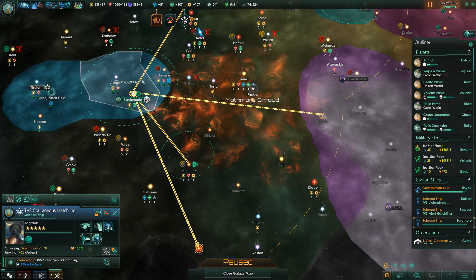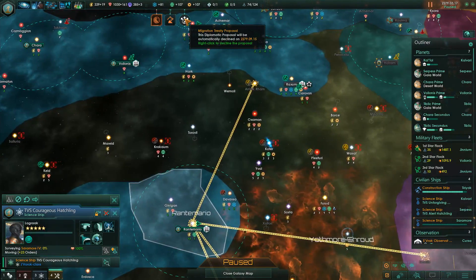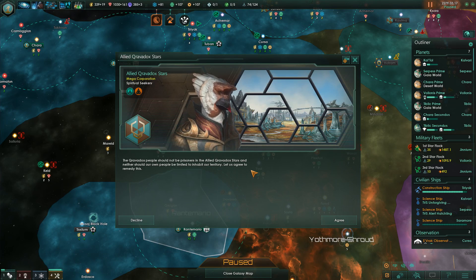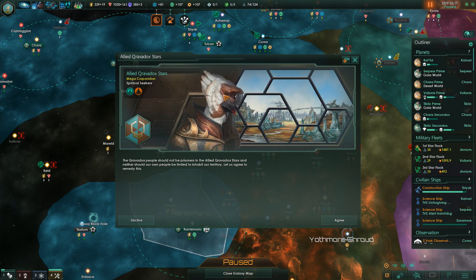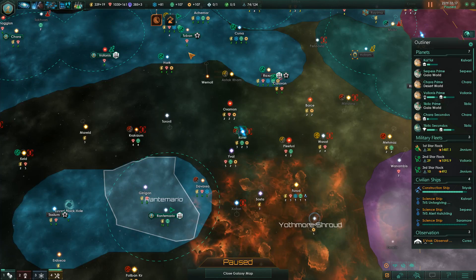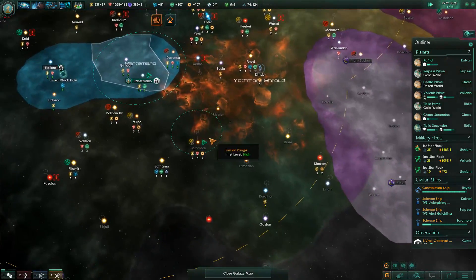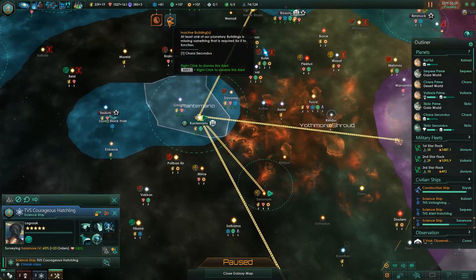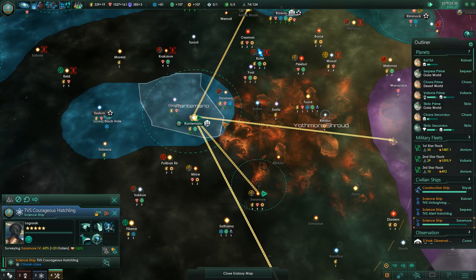Incoming transmission — Migration Treaty Proposal. The Codex people should not be constrained to Allied Codex status, and neither should our own people be limited to inhabiting our territory. What they want is our people can migrate over to their territory and their people can migrate over to ours. I like this — we are going to be closer friends. First star flock is fully repaired, excellent.